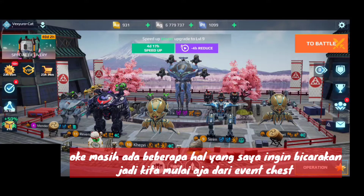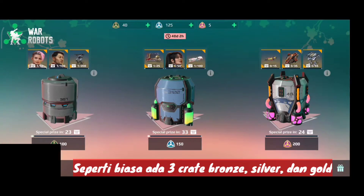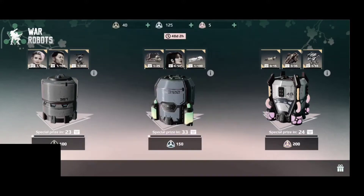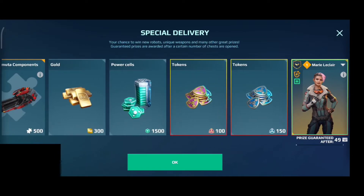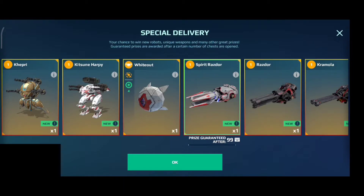We have quite a lot to cover, so let's start with Special Delivery. For Special Delivery we have three chests as usual — bronze, silver, and gold. For the bronze chest it's basically the same, the only difference is we have Spirit Smuta and an addition of Marie Leclair inside. You can get her after 50 openings, which is doable — you just have to play a lot.